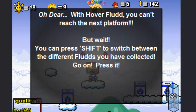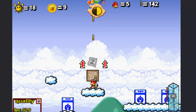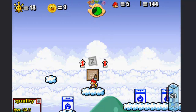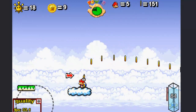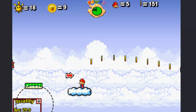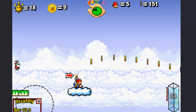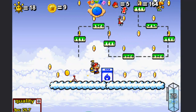What does the sign say? With Hover Flood, you can't reach the next platform. But wait — you can press Shift to switch between the different Floods you have collected. I'm going to try to get up there by myself. Bad idea. Koopas. I knew that was impossible. But yeah, just press Shift, switch to Rocket Flood, and jump up. Here are some areas where they want you to use Turbo Flood — I'm not buying it. I'm pretty sure you can get across with just the Hover Flood. Let's give it a shot. No, I'm right. As always. Eh, not as always.